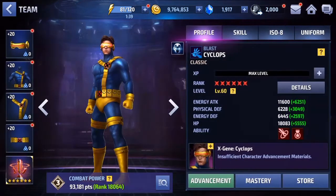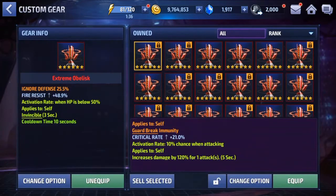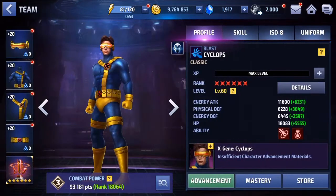Let's take a look at his obelisk — we have an ignore defense and an invincibility proc. I think invincibility proc is going to be the way to go with Cyclops. I don't think you benefit as much with a damage proc. If you had something with immune to guard break, that would be even better, because you don't want him to get guard broken when using his third skill — that's the skill you'll want in PvP game modes since it ignores iframes, or at least allows him to hit enemies while they're in an iframe.